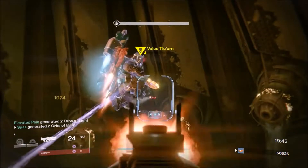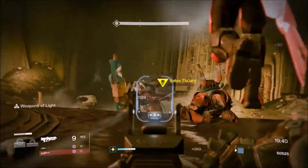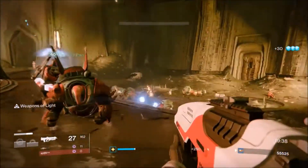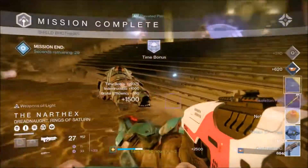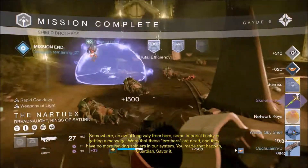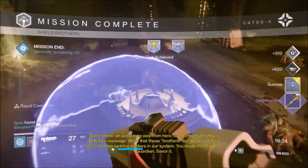This week it was fairly easy to do. Small Arms is a modifier, so basically if you're using your primary weapon you can melt down enemies pretty quick — and the bosses as well, the Shield Brothers, because they're really not that hard to kill.